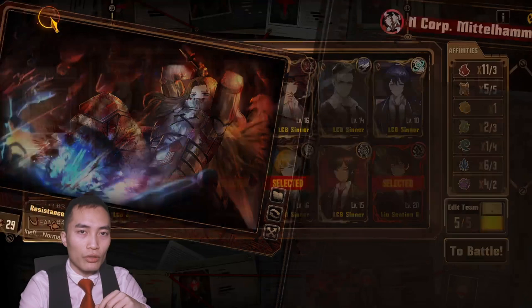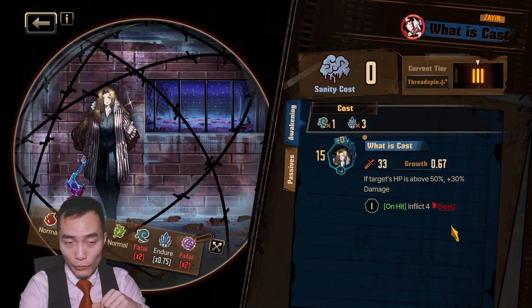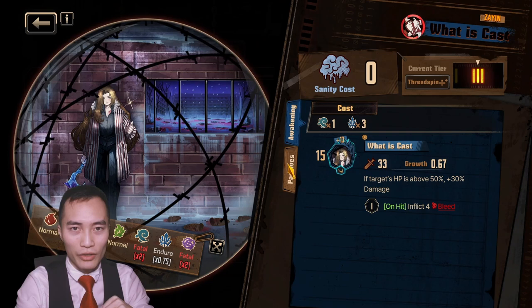Her EGO is okay. Her EGO, What Is Cast, requires 1 gloom and 3 pride. It's useful for inflicting bleed — 4 bleed — and she can provide the pride herself because she has Devoted Hammering to build up pride, but she needs someone to give her gloom, which shouldn't be too hard. So overall this EGO works very well with her — just get someone who can use gloom.